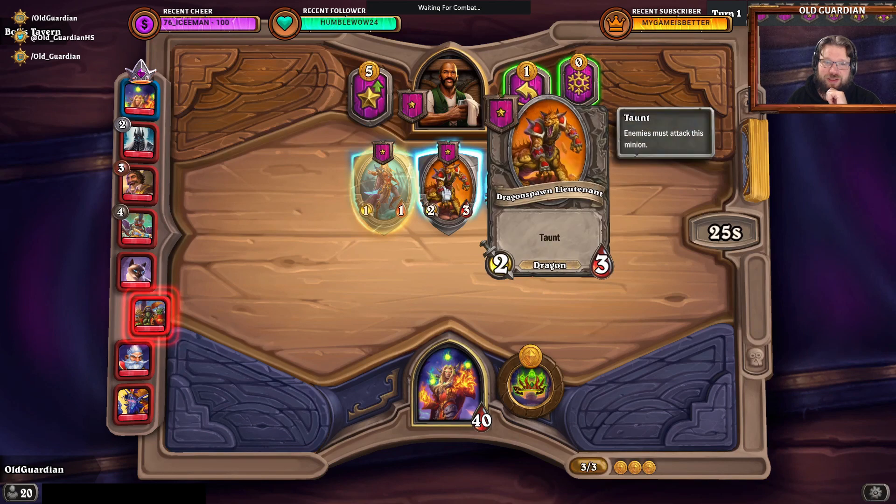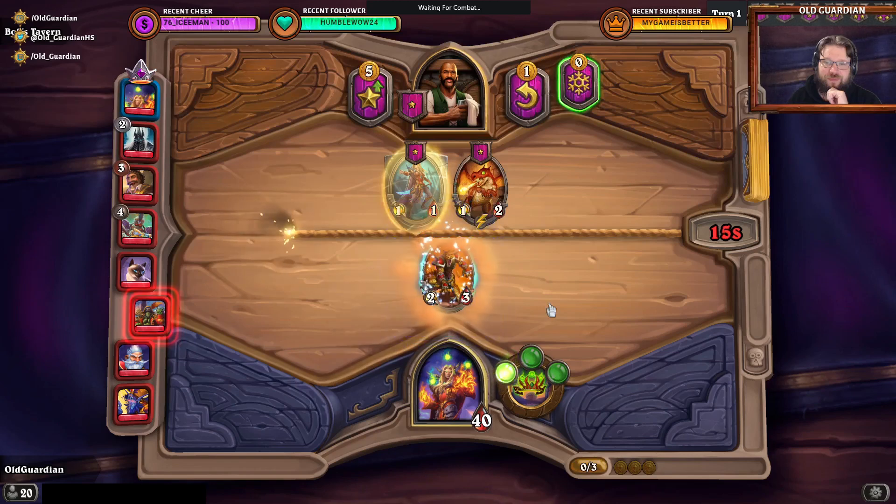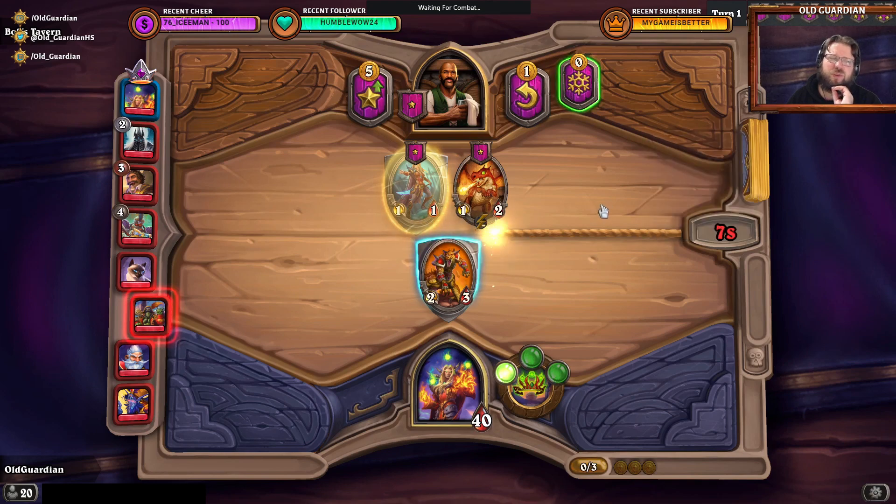Yeah, I guess I'm ready. Ready to pick a non-token opener. Myolox and Beasts are neither in the game, so Elementals were the only possible token openers. Good night, Coptas.